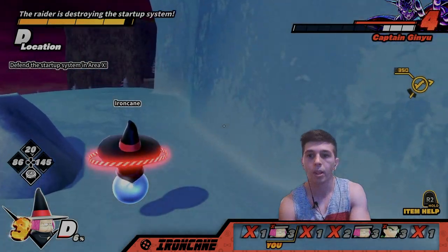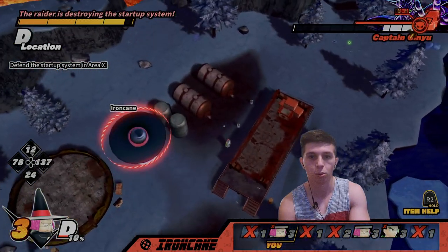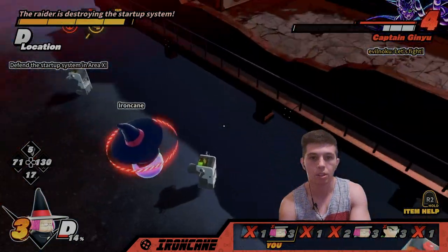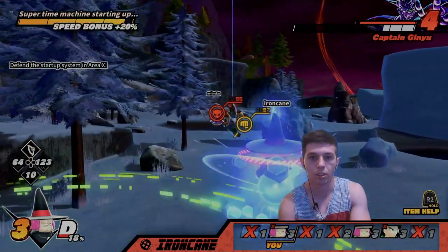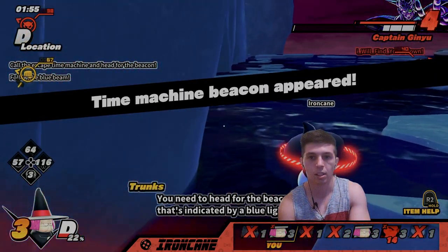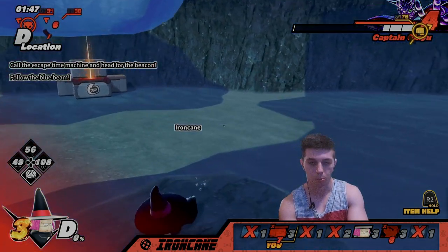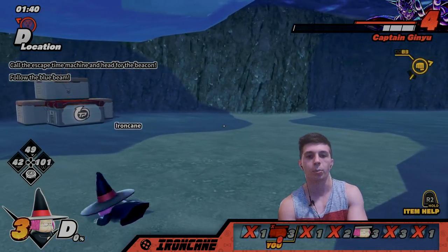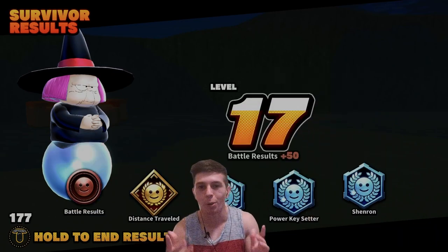I'm going to take out the Baba Blicky and unleash my power on Ginyu because he's been disrespecting Baba. He destroyed the super time machine — because I let him, honestly. I want more people to play Dragon Ball The Breakers, and if I unleash Baba's power on Ginyu there, this guy might stop playing. So we're going to intentionally lose here. We took an L — but I was Baba, so we won anyway.